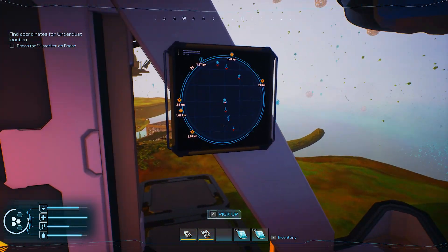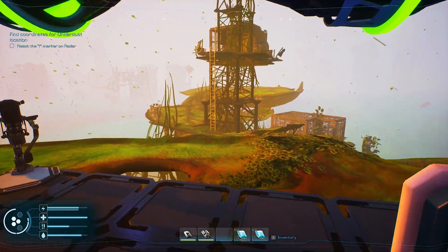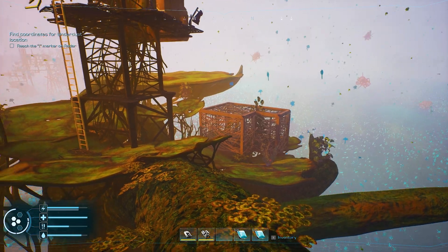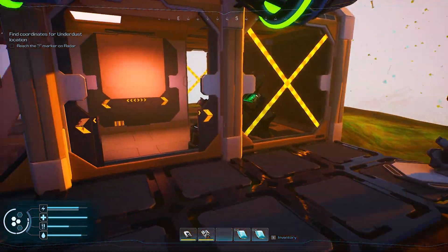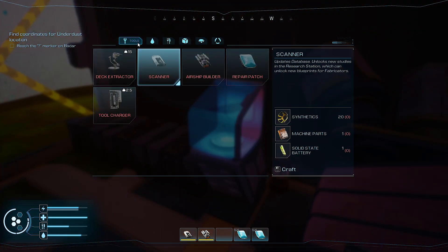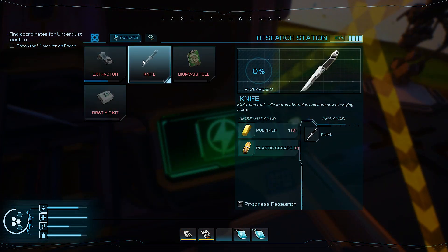It's a little difficult to read this map. I landed here and there's some stuff down there - see the vines? I can't do anything with it yet because I need a knife, and in order to make a knife I need polymer. I get plastic scrap already but I don't know how to do polymer yet.